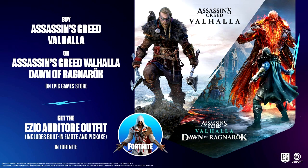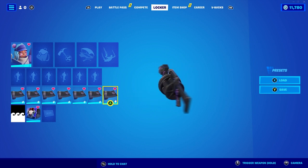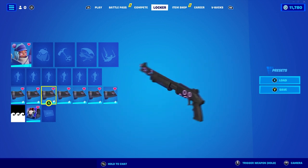Assassin's Creed — if you guys didn't notice, if you actually purchase the newest Assassin's Creed game, you will be able to get the Assassin's Creed outfit in Fortnite. Some people have already been receiving them. You've got to purchase it in the Epic Game Store to get the skin.